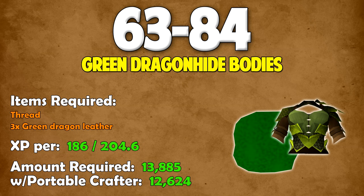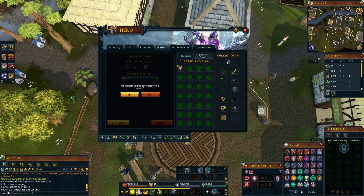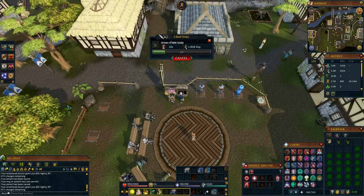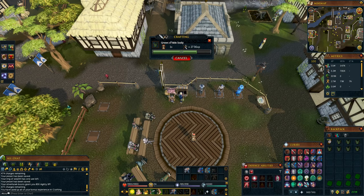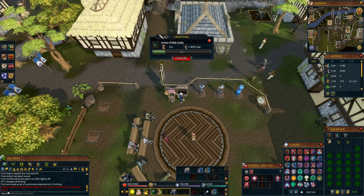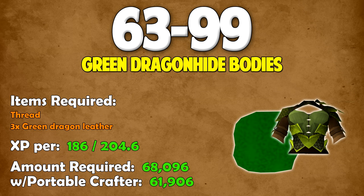For green dragon hide bodies, make a bank preset with thread and the rest of your inventory filled with green dragon leather. Click on the portable crafter, set it to green dragon hide bodies, and go from there. Once your inventory is done, click the bank, load your preset, and rinse and repeat. If you don't want to use a portable crafter, just click on the dragon leather at any bank. Making green dragon hide bodies is currently around 17 GP per XP — so 100k XP would cost you about 1.7 mil GP after selling them back. This is the cheapest quick way from 63 all the way to 99. To go all the way to 99, you'd need 68,096 bodies without a portable crafter, or 61,906 with one — a difference of about 6,100.